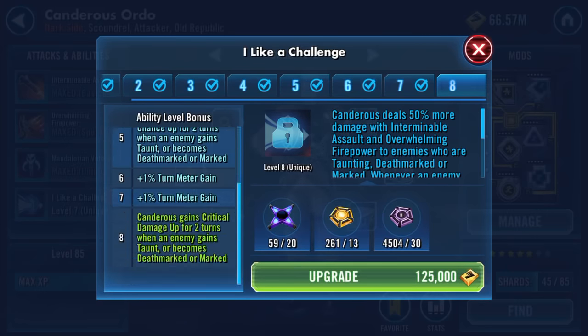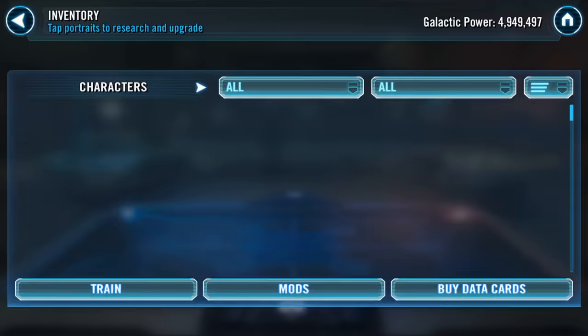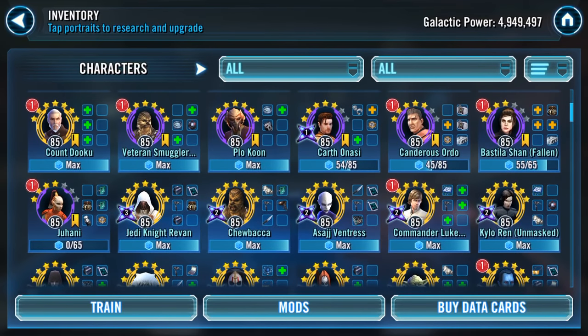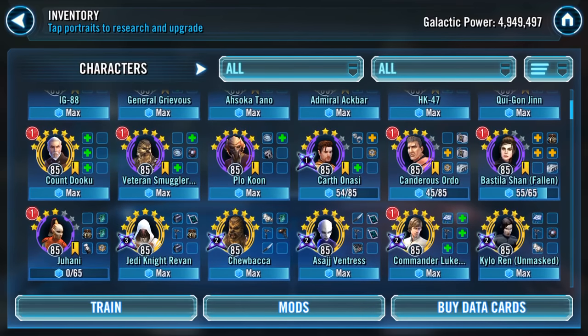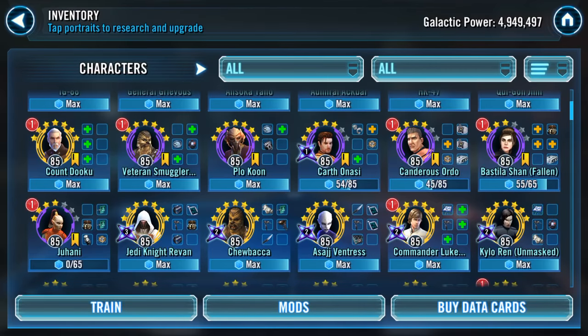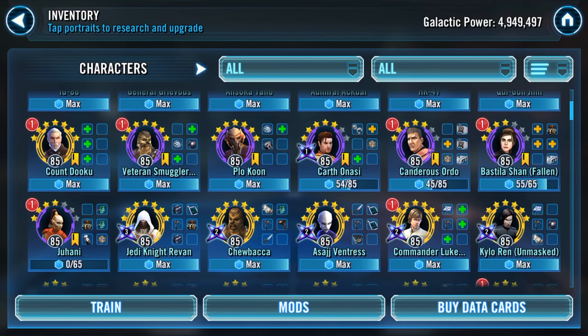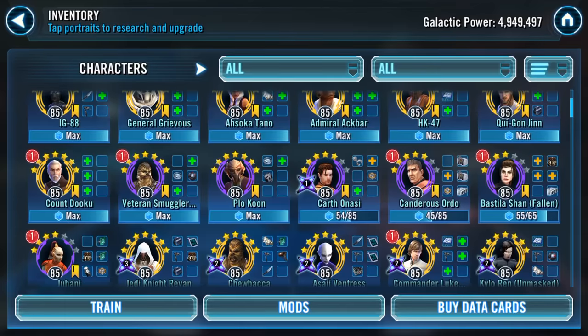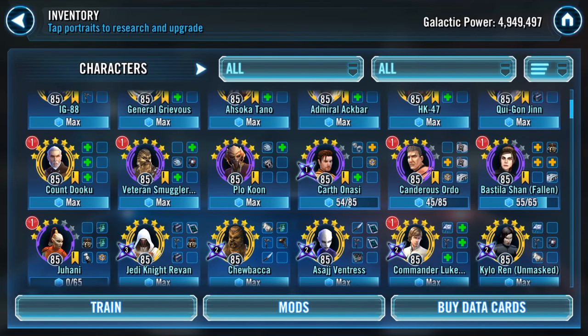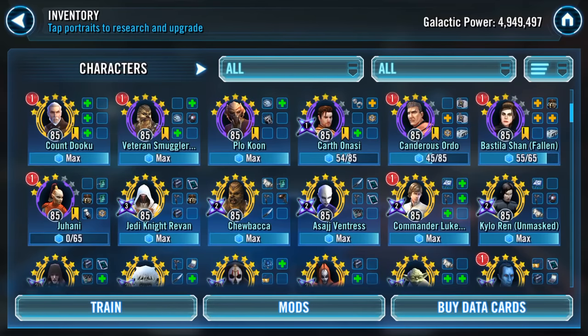He is not getting that — not getting that at all. Take a long run off a short pier, mate. So, this is where I am. I'm picking up the Canderous Ordo shards as and when they drop, so he's coming up to six star. Canderous we've already covered, but still Bastila Shan — she's also gear 11. So Juhani will be the next one to work on.